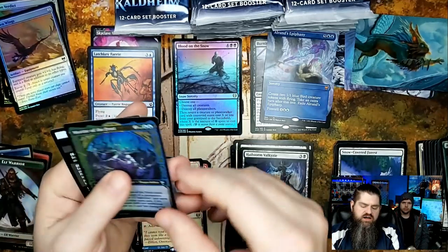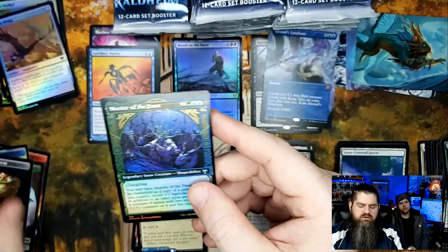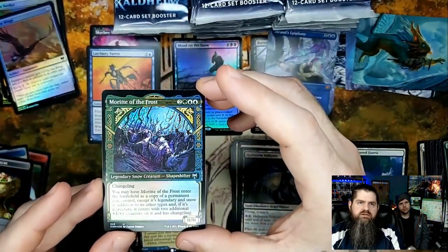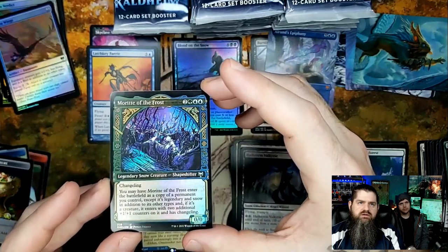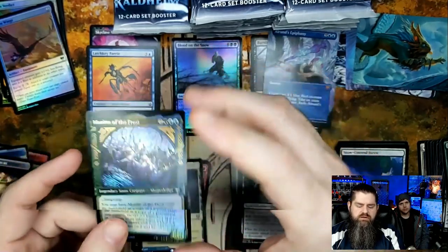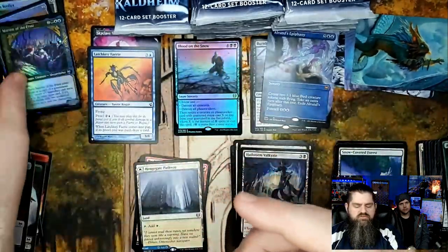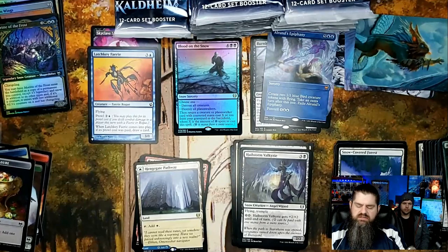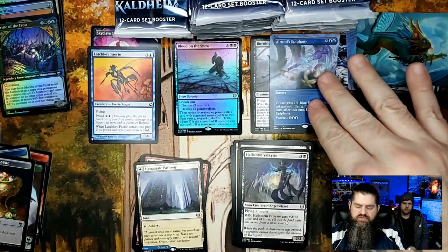Morite of the Frost — a showcase foil, and it is really pretty. It's got changeling, and I think there are ways people will be able to use Morite of the Frost very effectively. We've done okay, but we haven't seen the big hitters yet — Alrund's Epiphany is our biggest hit so far.